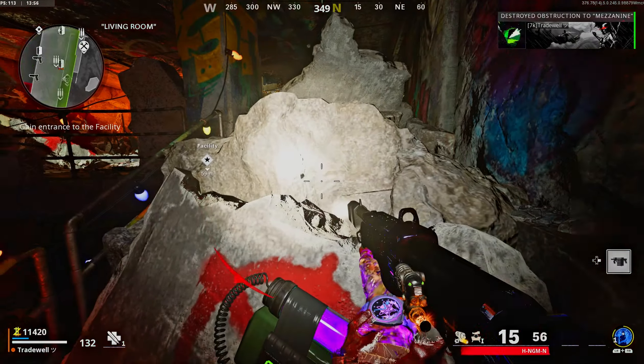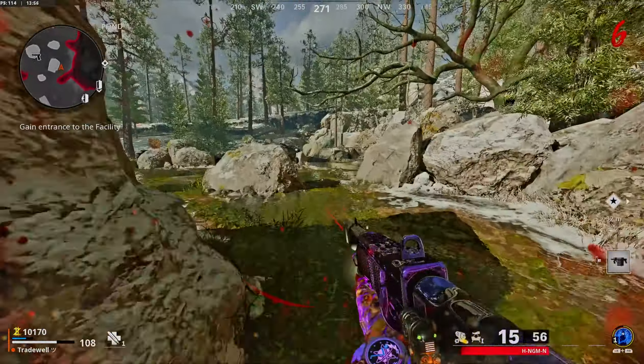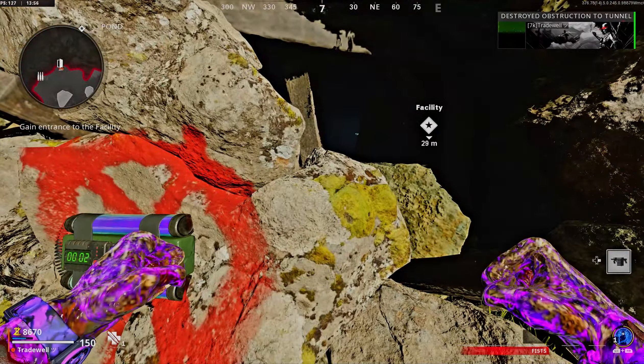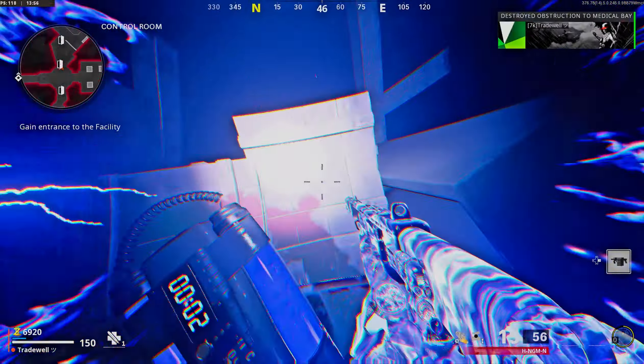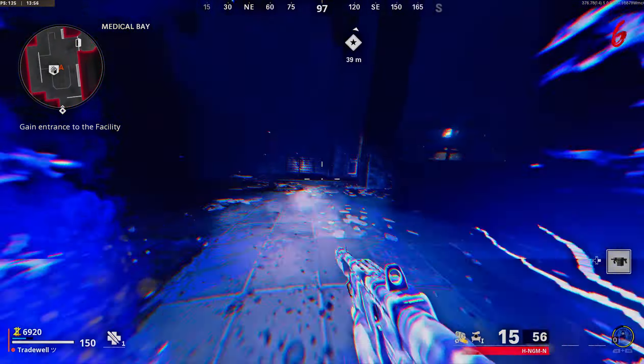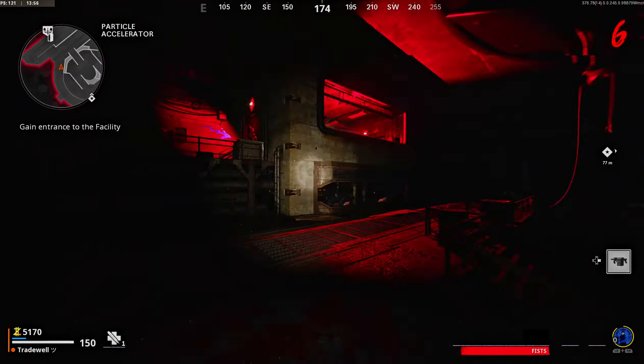I tend to come around this way because I feel like I get to the power room much faster. You can also opt to go the other way to get the Juggernaut, but it's optional. In the video I also wait for Aether Shroud through here — it's not necessary, you can just go through the doors.